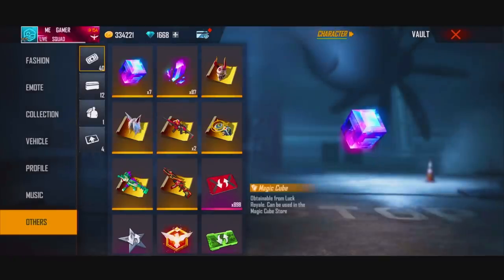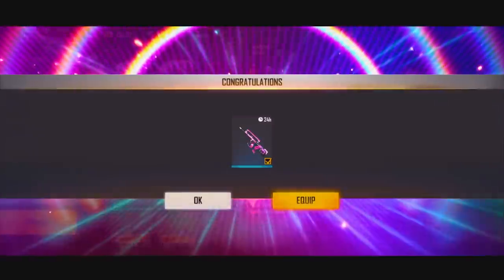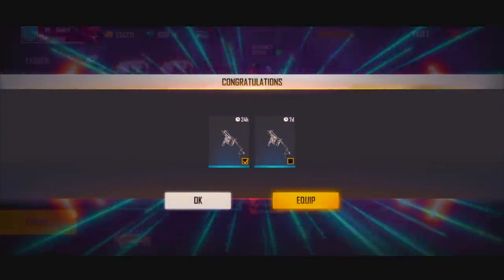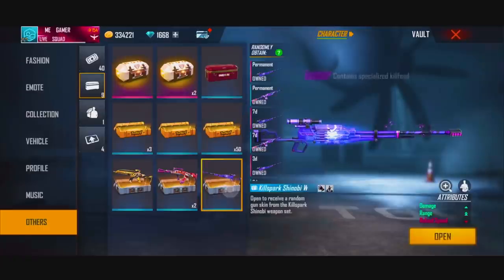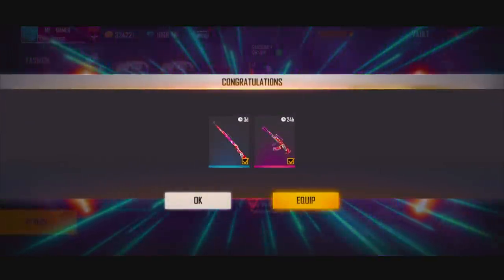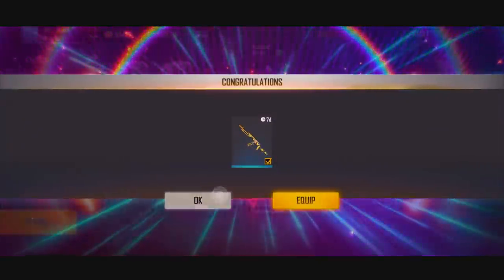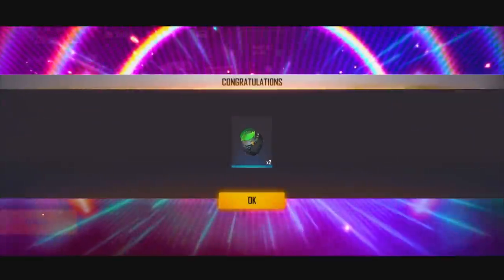We're going to talk about that. Why are we going to get rid of it? We're not going to get rid of it. This is the pyramid. I'm going to get rid of it. That's not easy. We're going to do it. This is the main game.